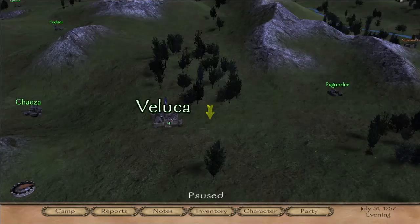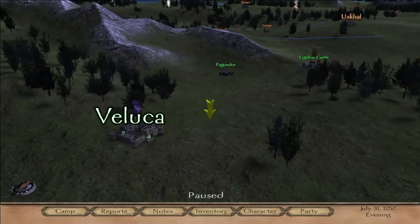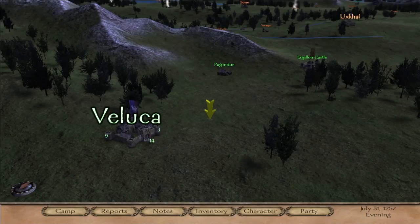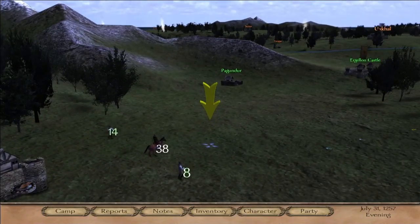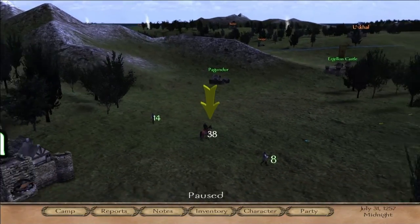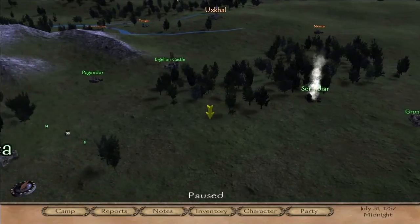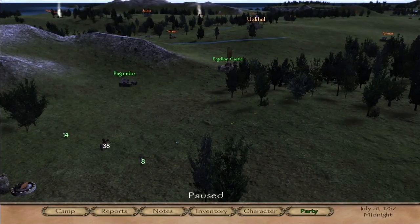Mount & Blade is a sort of strategy RPG game where you control one main character and some mercenaries. You take contracts from leaders and lords, you can own businesses and stuff like that to generate money, and your mercenaries cost you money each week so you have to try to offset your costs. There's also a good bit of party management.